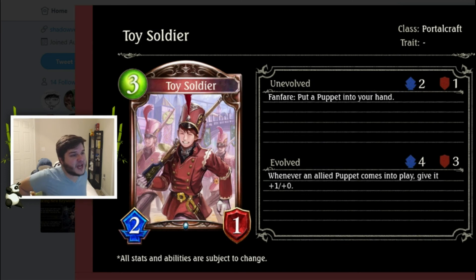Next we have Toy Soldier, a Portalcraft bronze three-cost 2/1 — below average stats. Fanfare: put a Puppet into your hand. Evo: when a Puppet comes into play, give it +1 Attack. The Puppet archetype will likely try to finish with Noah's Storm. You're making a weak tempo play to get a Puppet into your hand, and I don't know if that's what the deck wants. But it's another option to get Puppets in hand, and if you absolutely need more Puppets, it's not a terrible card. The evo effect is probably not too relevant but could help a Puppet trade better.